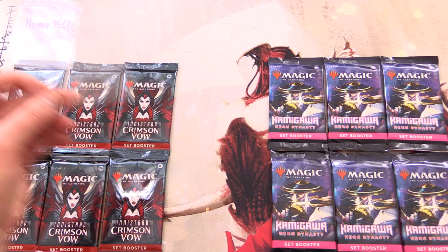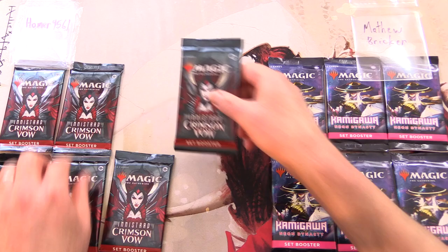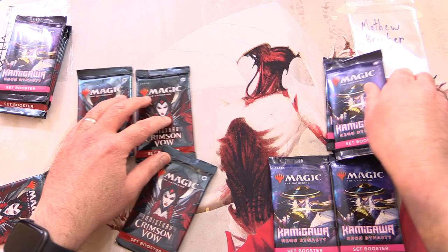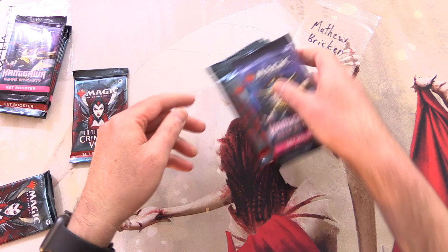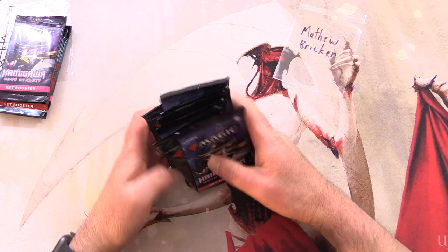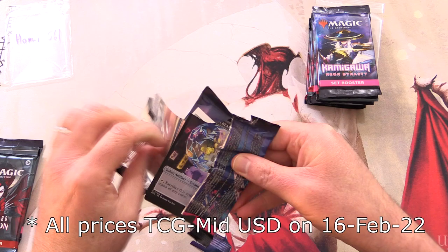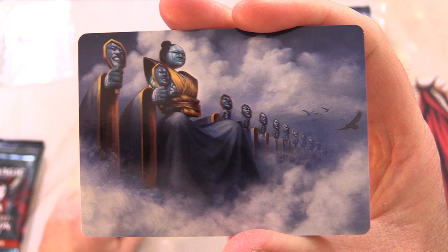Today's patrons are Homer9561 and Matthew Bricker. Grabbing two Crimson Vow and two Kamigawa here for Homer9561, and then everything else will make a nice pile. Let's alternate for Matthew. Any patrons get the Rares, Mythic Spoils, anything over a buck, the art cards, and anything from the list, because we're opening set boosters today.